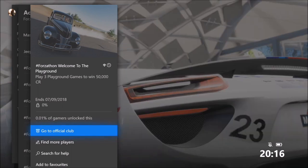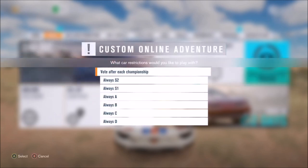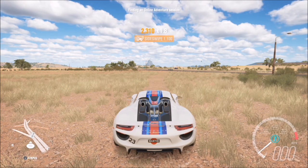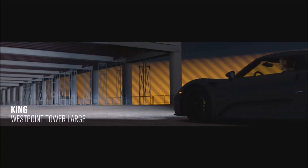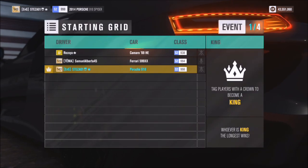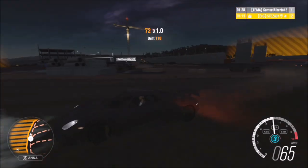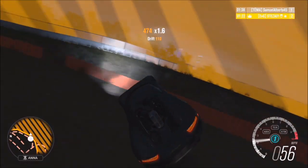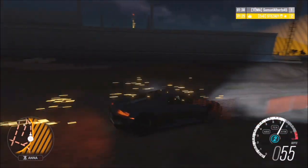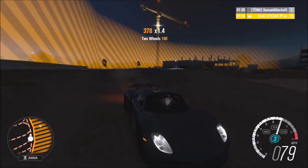The next challenge wants you to play three playground games to win 50,000 credits — another easy one that doesn't require you to win any. Go to your social tab, click on online adventure, then click custom adventure and do games only. This will select games such as King and Infected. It doesn't matter what class or car you use. Complete three games by letting the timer run out to get your points and rewards.